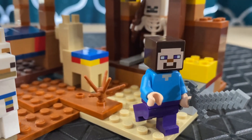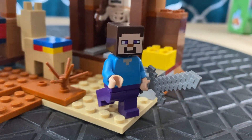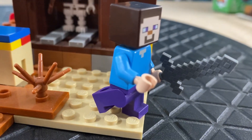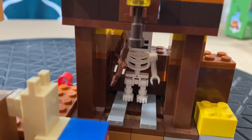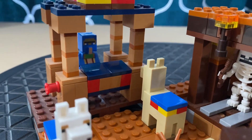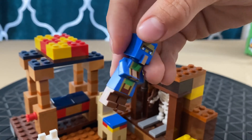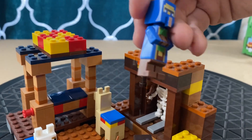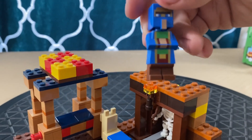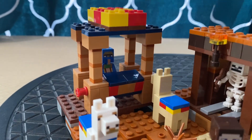There are three characters. There's this Minecraft character with a square head, and then there's a skeleton in this mine shaft with a bow and arrow. Then there's this villain, the wandering trader. He has a different shaped body, same kind of square head, sticking out nose, and kid legs, and then he has his two pet llamas.